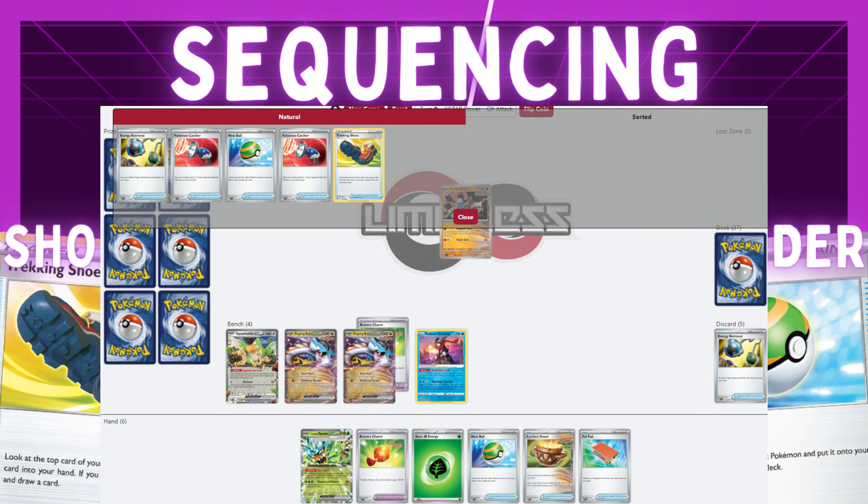This last sequencing example is more about thinning. We're trying to hit Sada off Greninja or Ogrepon. Instead of just benching Ogrepon from hand, we'd Nest Ball for another Ogrepon out of the deck, use Vessel to get two more energy, draw with Greninja, then Teal Dance with Ogrepon. In this example there are no Sadas in the discard pile yet, but if there were, we would Pal Pad those in before drawing with Greninja or Ogrepon.